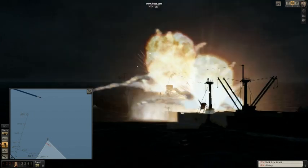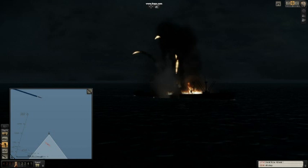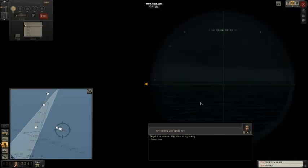This one hit almost directly where I wanted it to go — direct hit — but he won't sink from this. It usually takes two to three torpedoes to sink ships in Silent Hunter 5 right now.